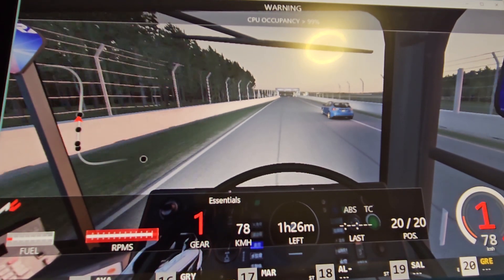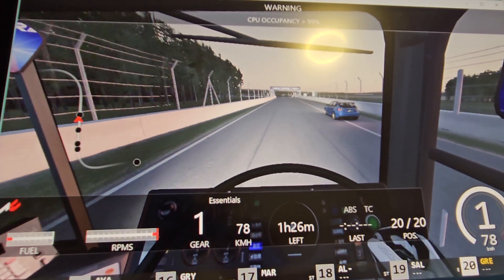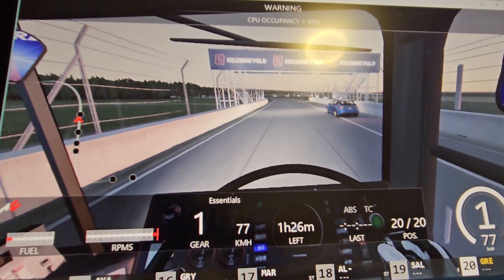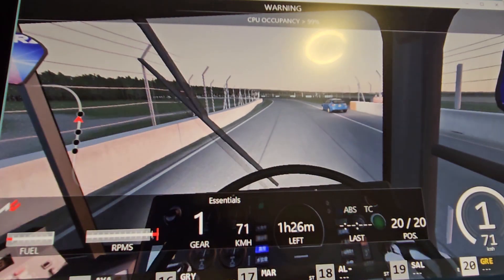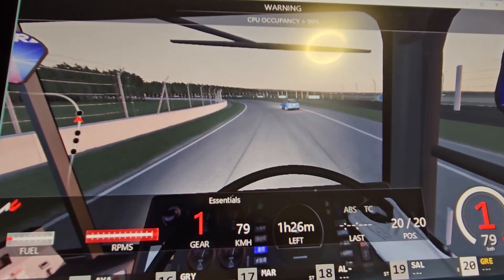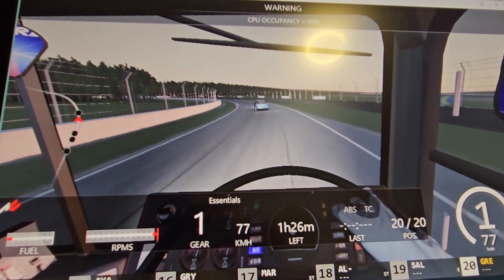It has working doors and a working set of wipers, which are set as default in Assetto Corsa because all of the cars — including the default ones — have them.